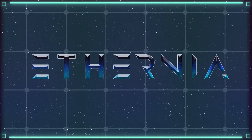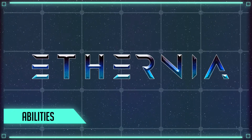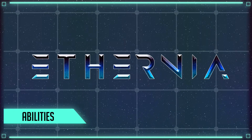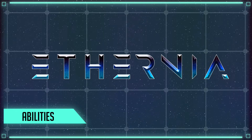Welcome back to the Institute of Aethernia. Today's lesson is abilities. These are the unique skills of champions and Eternals that allow them to do more than just attack and defend, as well as allow champions to support their Eternals or control the field.